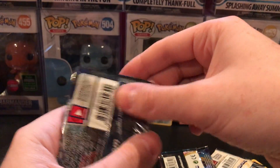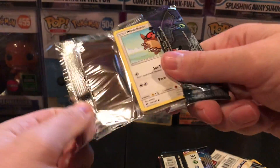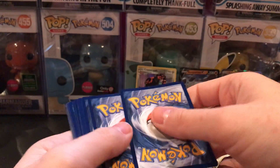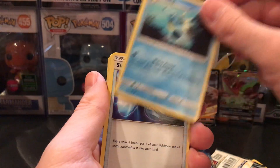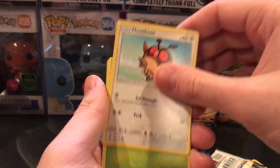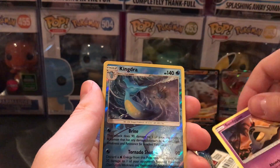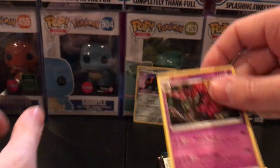Moving on to the Burning Shadows pack. Hopefully we got something in this pack. I haven't had anything out of any of the Burning Shadows for the last few packs. Cards: Psychic Energy, Seedra, Super Scoop Up, Rotom Dex, Hoothoot, Dewpider, Tangela, Hoothoot, Banette, Minigast, Reverse Holo Kingdra, and a Scolipede.